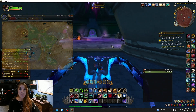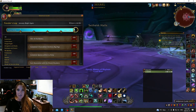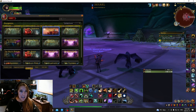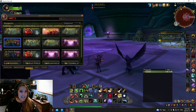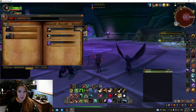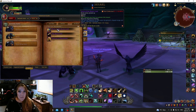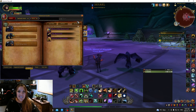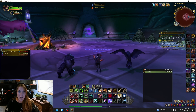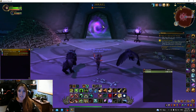We are going to do a quick run for the Raven Lord mount. I was just looking for who he drops off of. We are in the Burning Crusade, at Sethek Halls. Let's put it on Heroic. He drops off of Anzu — that makes sense. Just make sure you have it on Heroic. You can also tell by the little skull icon.